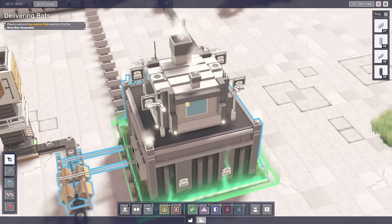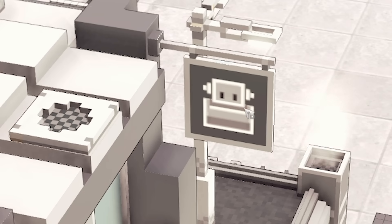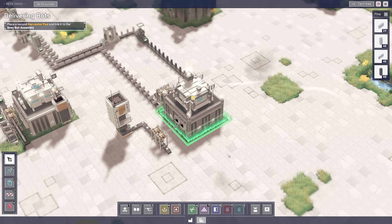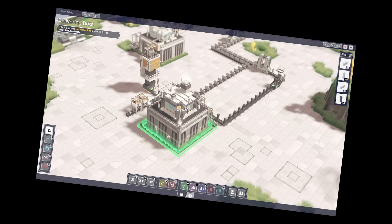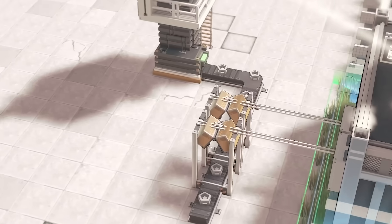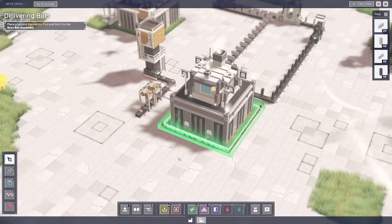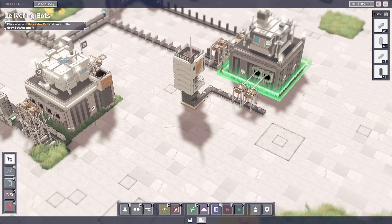This building is now completed. Right, anyway — this creates grey bots out of the grey cores we've got. But it's going to require a lot of them, so we need to sort of double our grey core input.